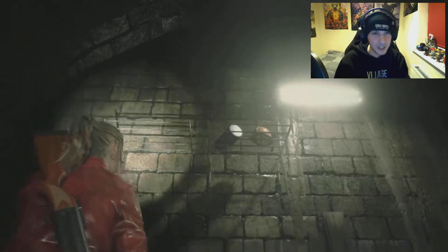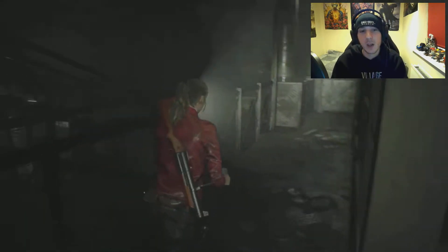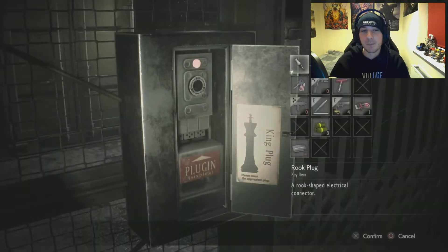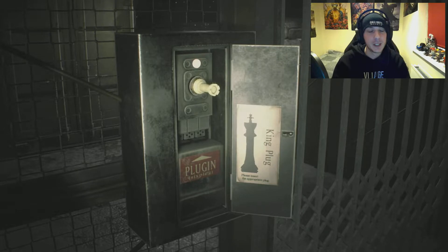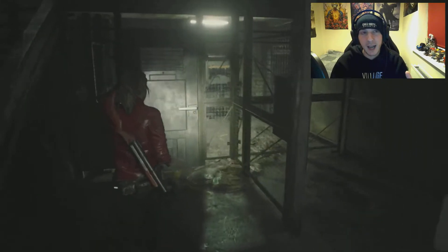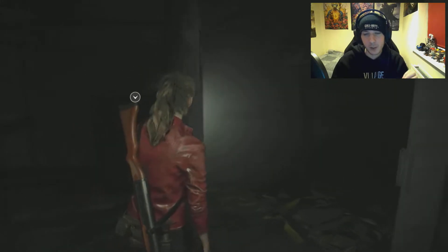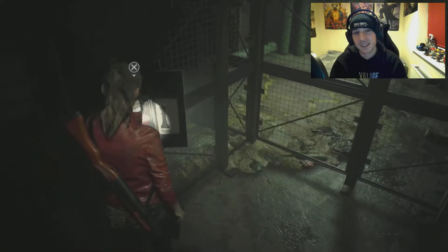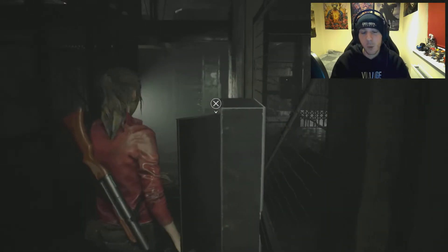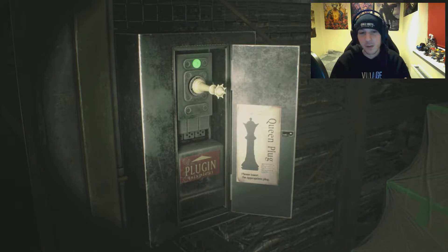Next up is the chest plug pieces from the Resident Evil 2 Remake. This is more of a whole area enjoyment rather than just a puzzle — it's the sewer section, which is ironic in Resident Evil 2. Sewer sections usually aren't the best thing ever, but this one I quite enjoyed. Essentially what you're tasked with doing is, throughout the sewer, there are three missing chest piece plug-in things which power a door, and you have to find them through natural exploration of the area. When you find them, there is a riddle-sounding note on the wall which tells you where to put them without directly telling you. You have to figure out which one is which, but you can inspect them and it will tell you.